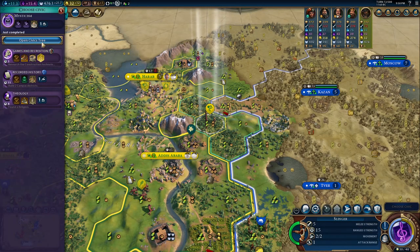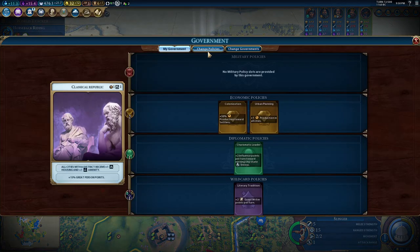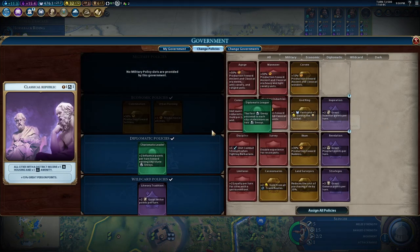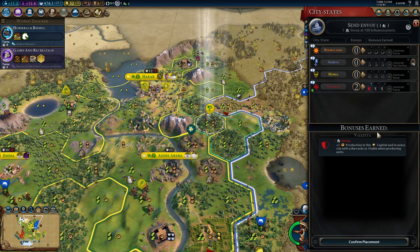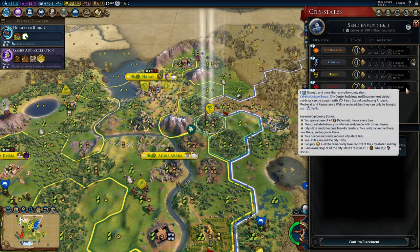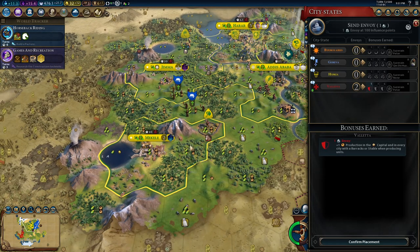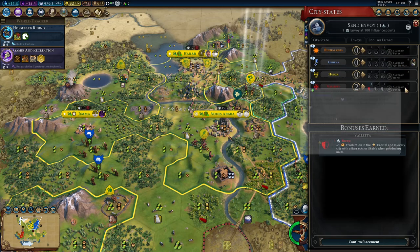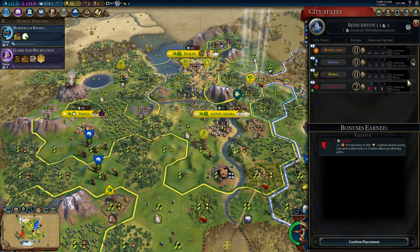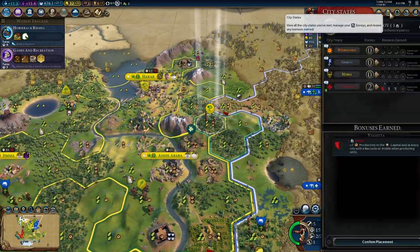Mysticism — now we have a government swap. I did it because I can take the first envoy, and I'll have to wait a few turns for the full benefit of the first envoy, but still pretty good. I have a lot of faith that I could already invest in. This is also insane — they slept this unit and never used it. Kind of a mistake, but it does happen.